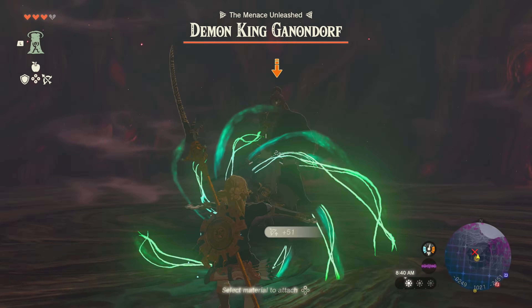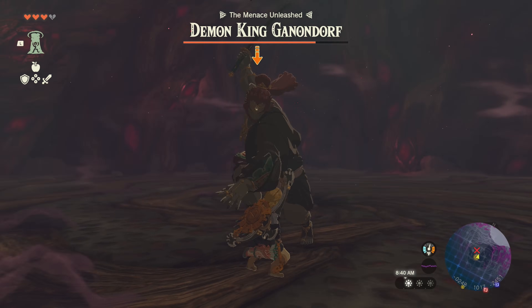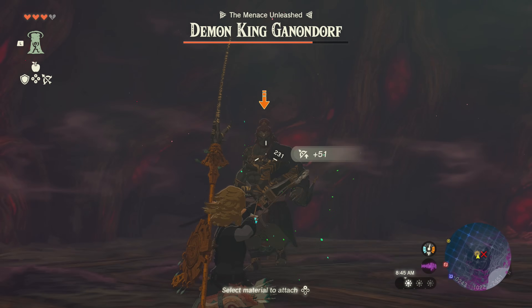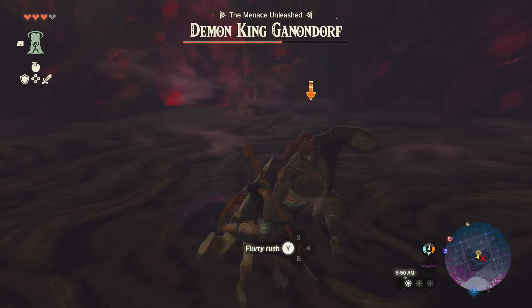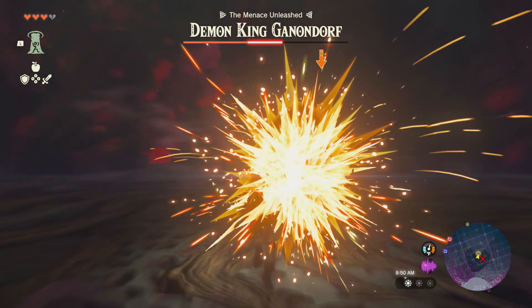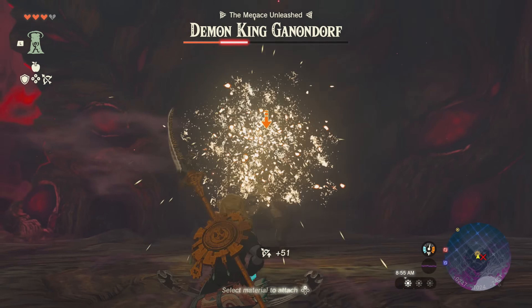From here I had a pretty good strategy: shoot him with Lynel-infused arrows to trigger his attack, flurry rush him, have him reset, and start back at square one. It's a very simple fight that doesn't require much thought. At this point it was one in the morning, so thankfully I didn't need much brainpower, but it was fun nonetheless. When it comes to the final boss on my challenge runs I like to let them play out, so please enjoy my fight with Ganondorf.